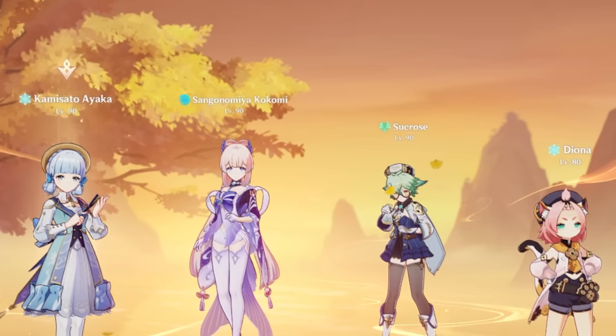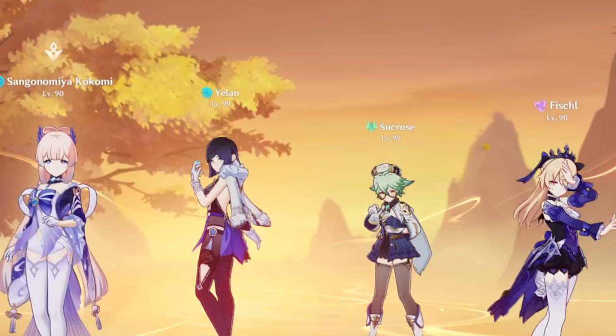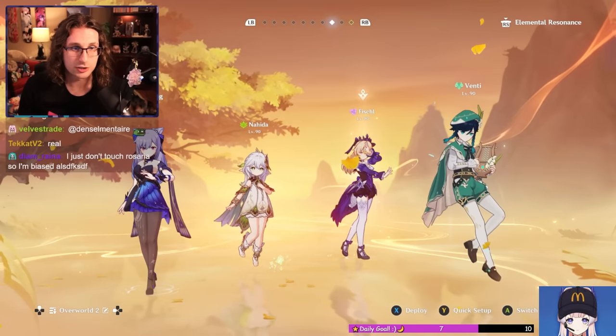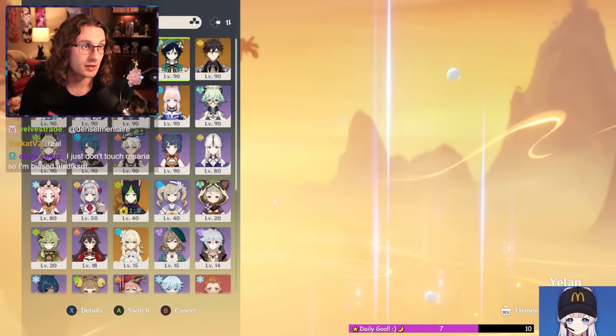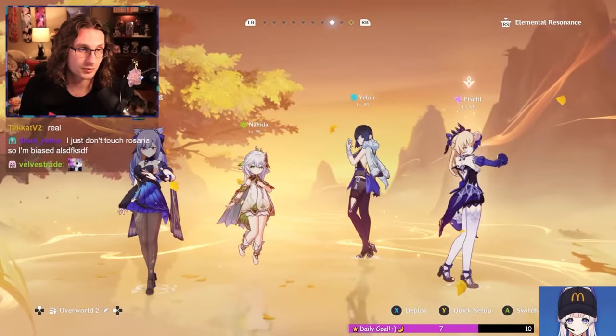The teams were Ayaka Freeze, Raiden National, Ka-Ching Aggravate, and Kokomi Hyper Carry. These are all extremely meta viable teams that needed some work. The teams can have different iterations used, mixing and matching supports between one another, making them all great investments.